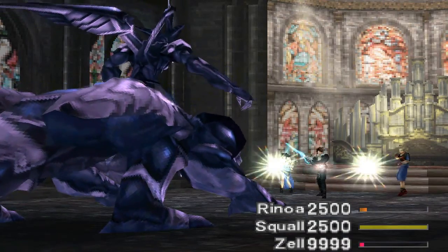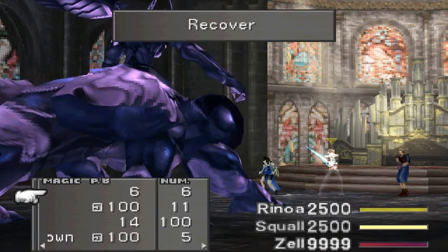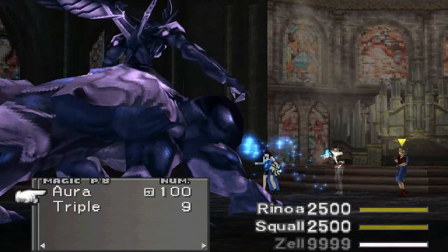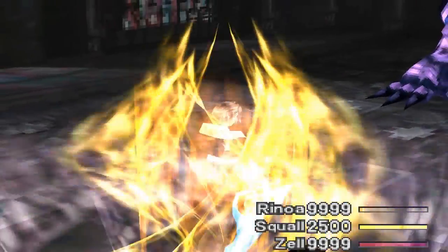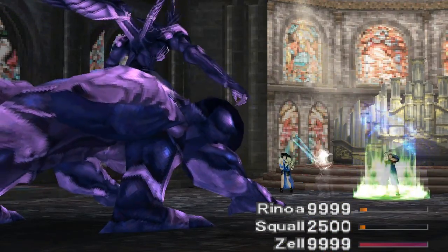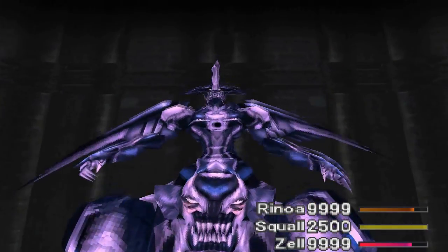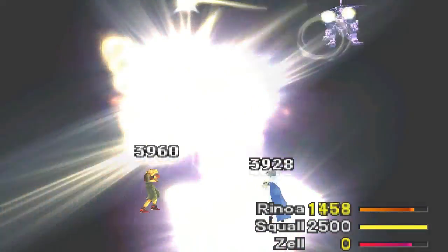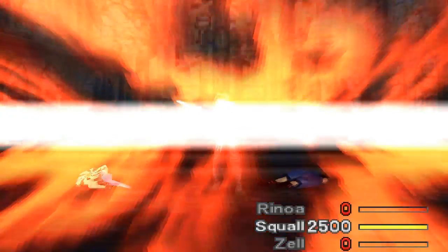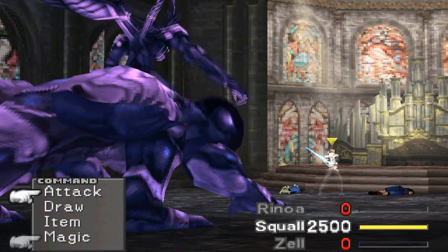After this, he uses Terror Break, I think. I get scared because Zell's the only one with 9,000 HP, so I just use one of the Heroes that I have on Squall. With Squall, you can't use Aura on someone that has Hero — I found that out the hard way right here, so don't waste a turn with that. Hero lasts a while though, so it's pretty useful. Aura doesn't last long with someone with Haste like I have on Zell. And yeah, this is Terror Break — the pain in the ass attack I was talking about. It does like 4,000 damage to my team. Thank God I put a Hero on Squall. And that's it — I'm running out of time.